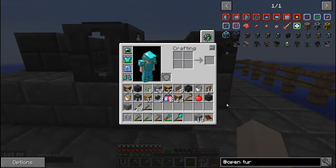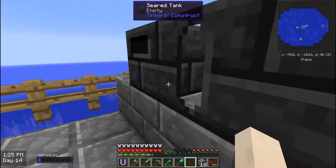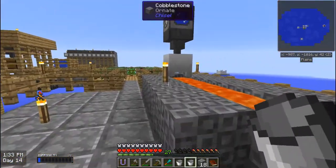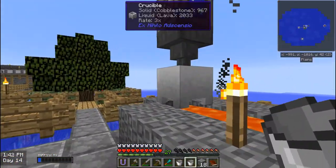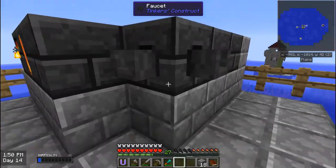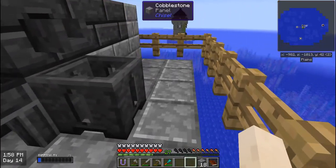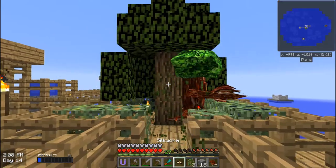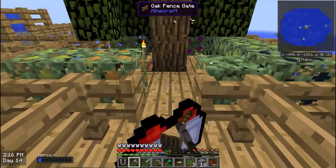So let's continue — the smeltery controller I want to put in the corner here, and that's important. Then I want to put this right here and fill it with lava. So let's do this — that takes four lava. I need to grab a fourth bucket of lava. So that's fully lava-ified. Now I want the two faucets — one for here, one for there. I'm going to put the casting table there and the casting basin there. I need to run back quickly because I need some more torches — I don't want to take the risk of not having torches.